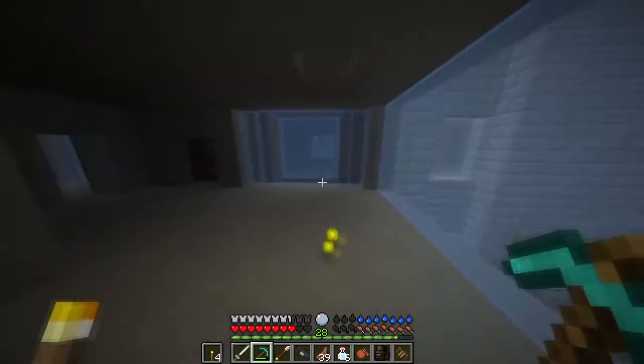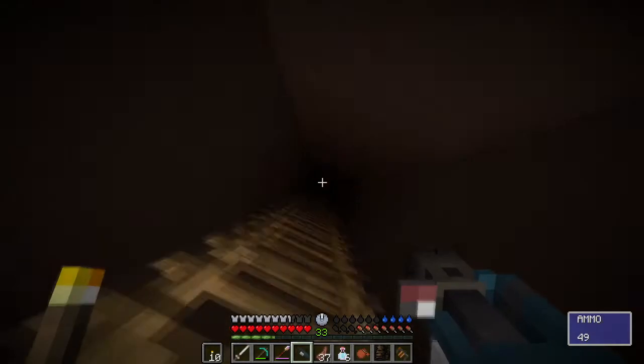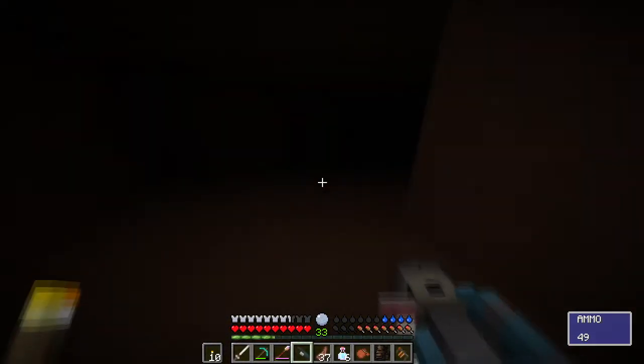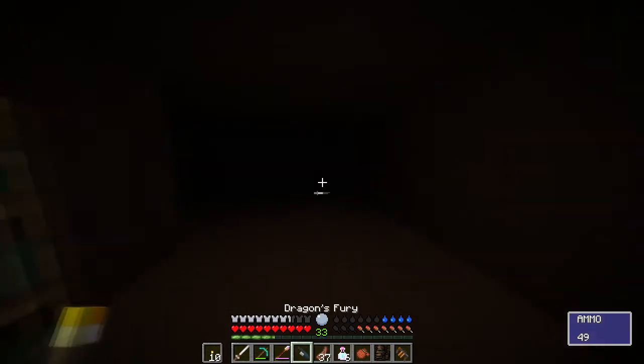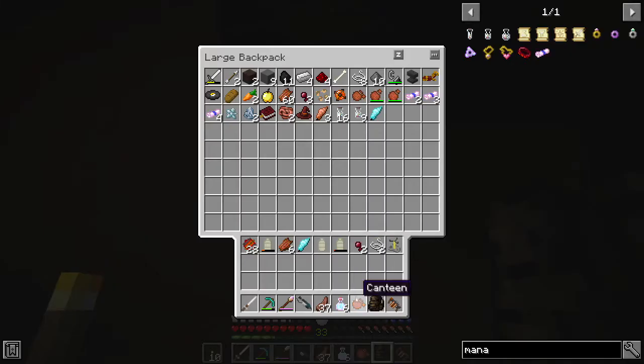Seems like I found some spider spawner. Seems like a majority of the creatures are actually upstairs. I'm looking for brewing stands — just can't you give me some? I would like it, thank you. Gonna need a pickaxe. If I broke that with my hands I would've facepalmed, because it wouldn't let me pick it up.